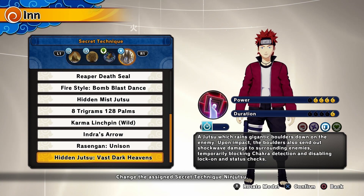The ultimate is called Hidden Jutsu Vast Dark Heavens. It has a 4 in power and a 1 in duration. This might be the defense ultimate people have been waiting for that does a lot of damage — it looks like it will probably one-shot some people. It's a jutsu that rains gigantic boulders down on the enemy, and upon impact the boulders send out shockwave damage to surrounding enemies, temporarily blocking chakra detection and disabling lock-on and status checks.